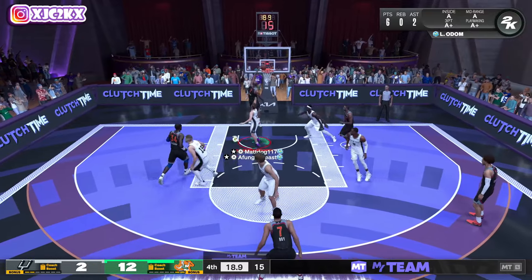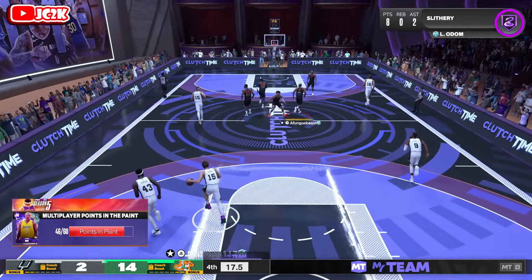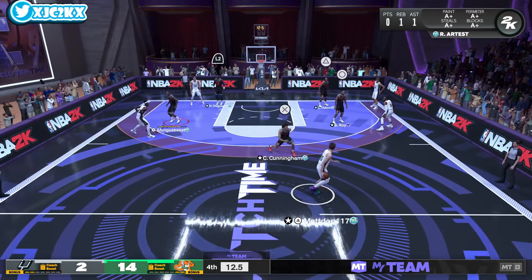Definitely a very good option at the power forward position — really good dunker, super athletic. Showing it off late in the game, getting a couple of dunks even though he's tired. Still managed to get some pretty impressive dunks. Throw it up to Odom — I tried to throw that pass six times, eventually it finally got through. Spin and Odom inside — standing dunk! Oh my gosh, Austin Reeves you're too little! Let's go Lamar Odom, way to finish the game athletically.